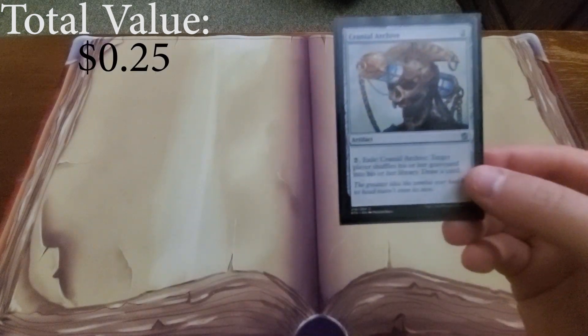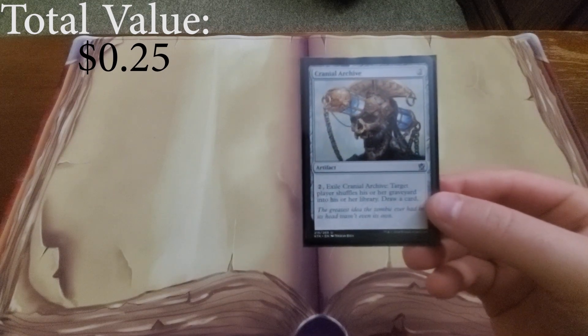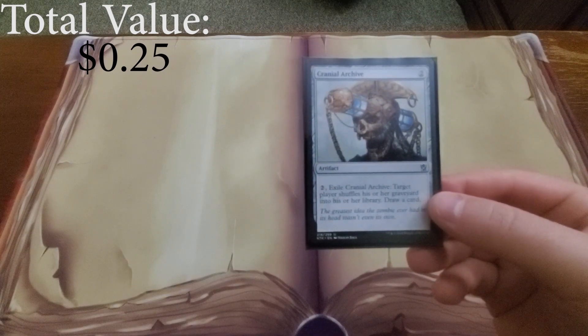Finally we have Cranial Archive for when we inevitably get board wiped and want our cards back — we just put them right back into our library.